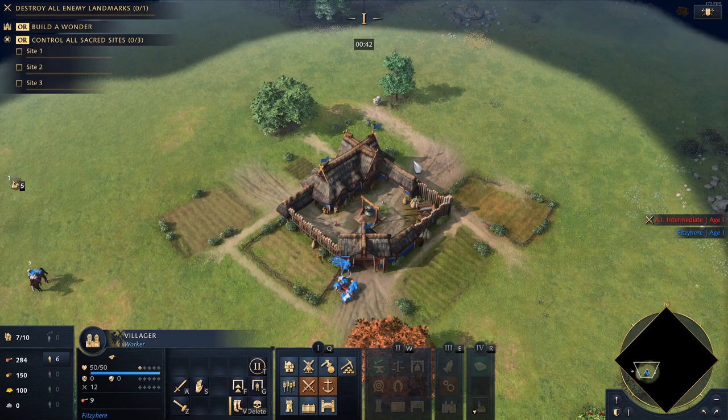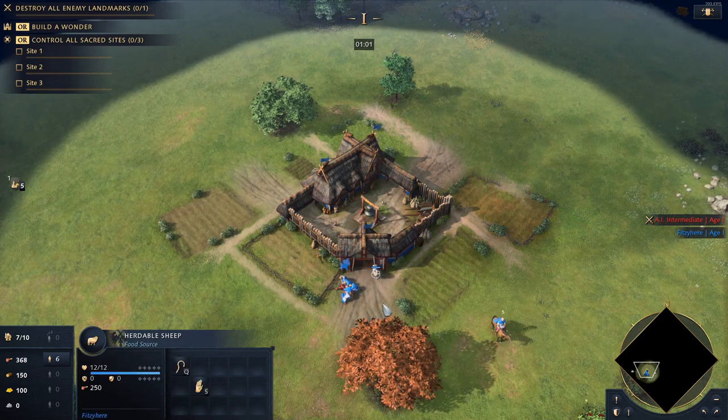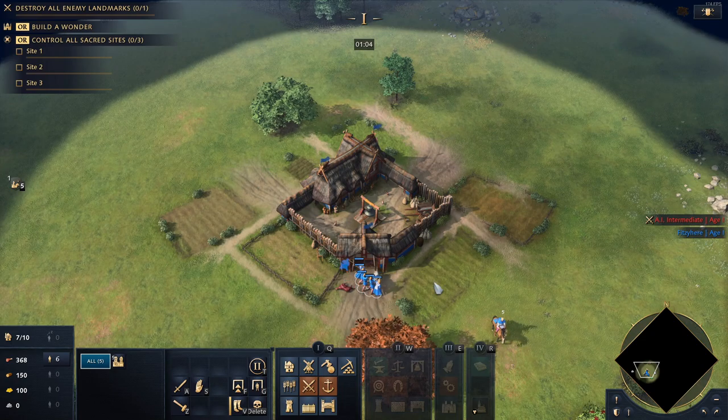You can then select one villager to kill the sheep. This way, when the first sheep runs out of food, multiple villagers won't all take the time to kill the sheep.